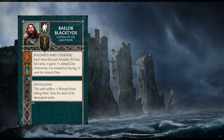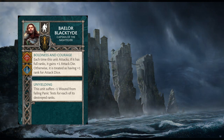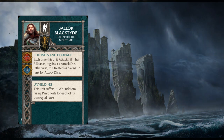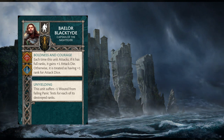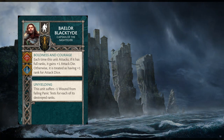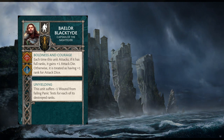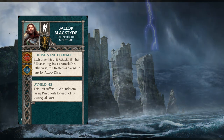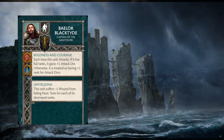Boldness and Courage turns them into a sustainably dangerous unit — they go from 7-5-4 to 8-7-5 — keeping them churning out Divide the Spoils tokens over the long term. Unyielding acts as a failsafe: Dauntless restores wounds when passing morale, and Unyielding means failed panic tests don't hurt you as badly. With people leaning into panic to push extra damage, finding ways to mitigate that without boosting your morale stat is valuable, so Baelor Blacktide is in the discussion — but for the price, Dagmer Cleft Jaw is really my go-to.